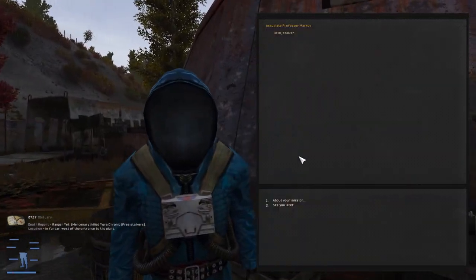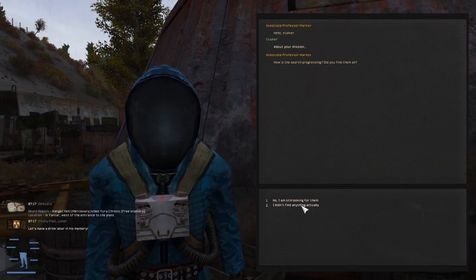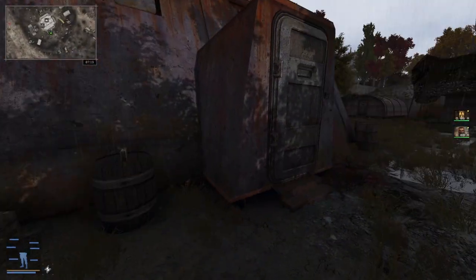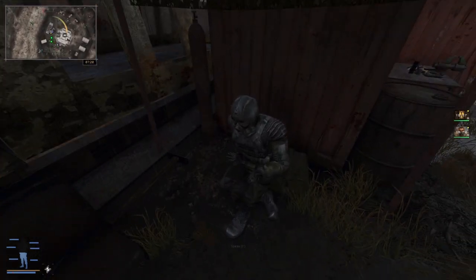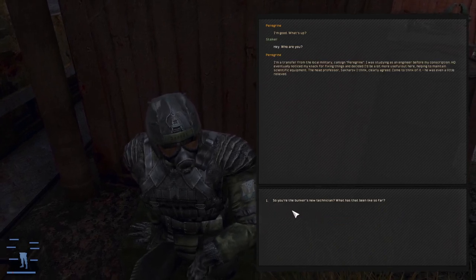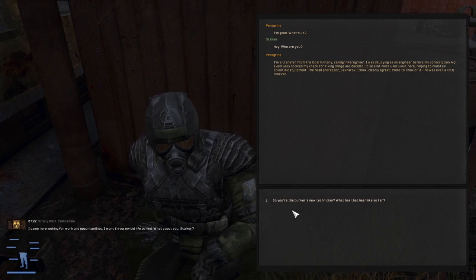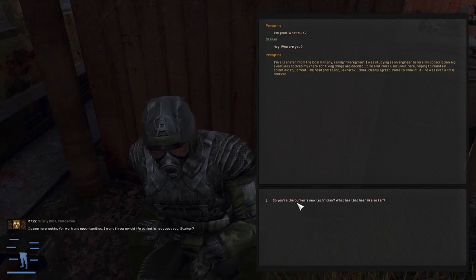This guy is important - Markov, about your mission. He says my calculations predict clearly that you should find at least something. I apparently have a quest from him. The repair guy introduces himself as a transfer from the local military, call sign Peregrine - studied as an engineer before conscription, HQ noticed his knack for fixing things and decided he'd be more useful out here maintaining scientific equipment. Professor Sakharov clearly agreed.